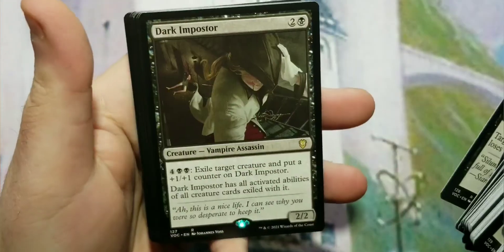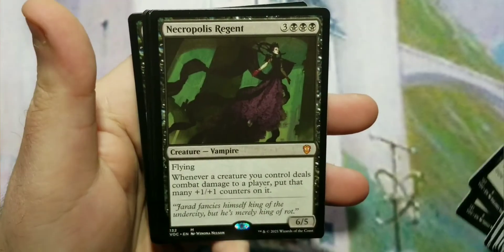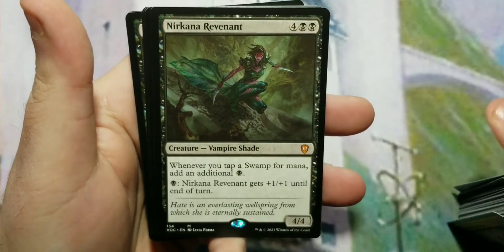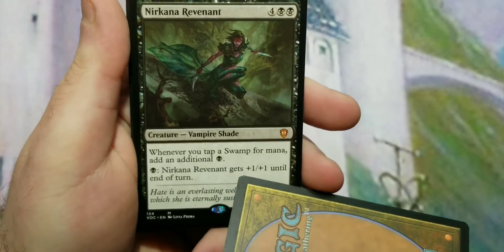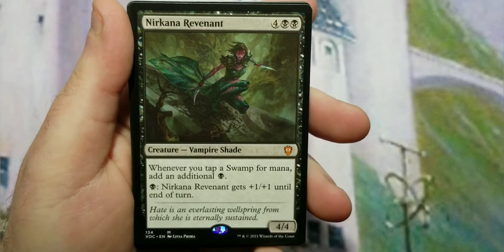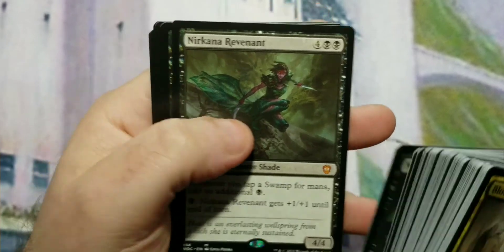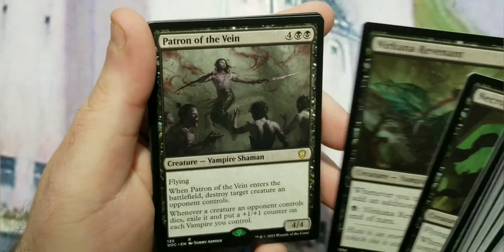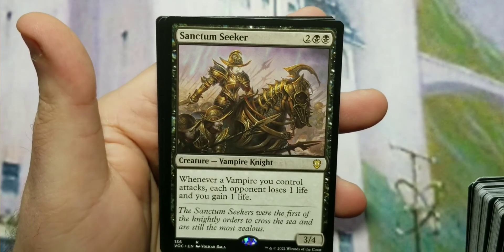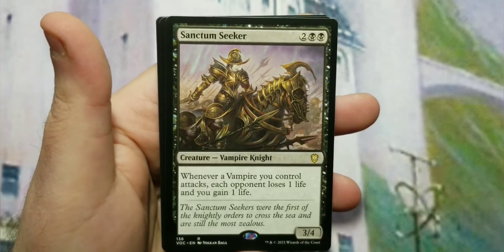Damnable Pact, Dark Impostor, Malakir Blood-Priest, Necropolis Regent, and Nirkana Revenant — a nice reprint. That one, whenever you tap a swamp for mana, adds an additional black mana. There are two or three cards that do that — Crypt Ghast is the other I can remember. I've been looking for a bunch of them to add to decks. Nice reprint. Patron of the Vein, Sanctum Seeker — a really nice reprint — whenever a vampire attacks, each opponent loses a life and you gain a life. Nice drain and gain.